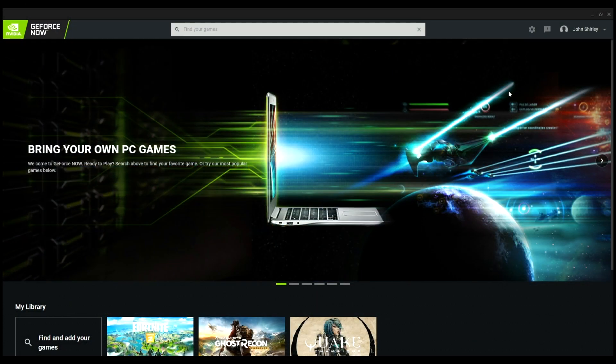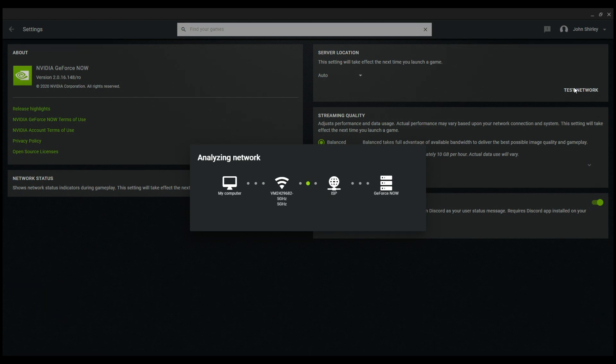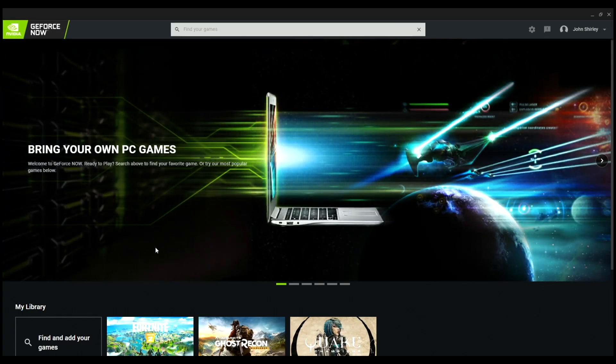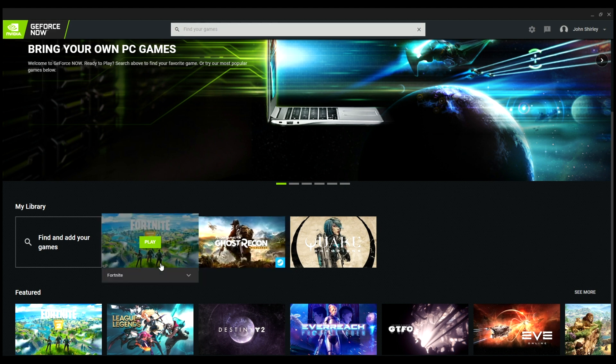Once you've installed the GeForce client, this is going to be your interface — it allows you to search for games and install them. If we take a quick look at the settings, we can change our server location, test our network, and change our streaming settings. Back at the main screen, we can see the three games we're going to test: Fortnite, Ghost Recon, and Quake. Below that there's a list of featured games, and at the top you can search for and install additional games to make them available to play.